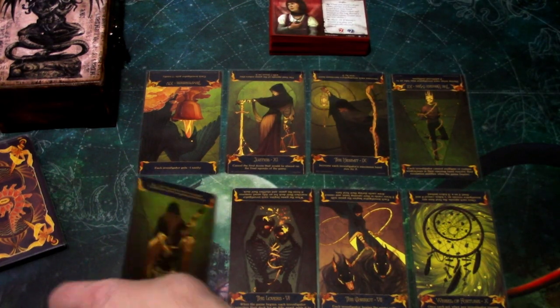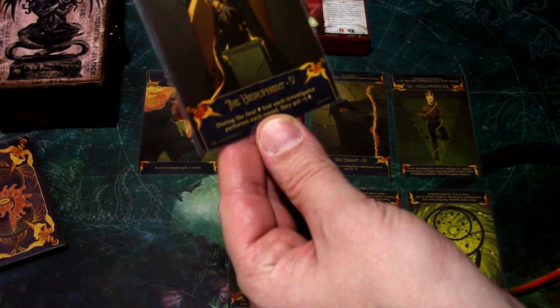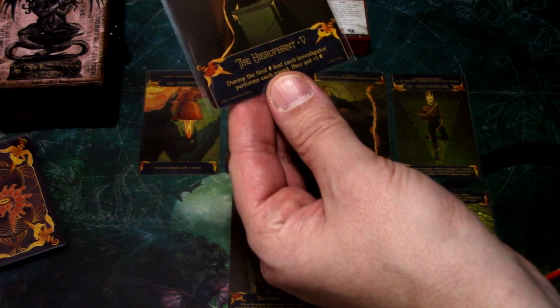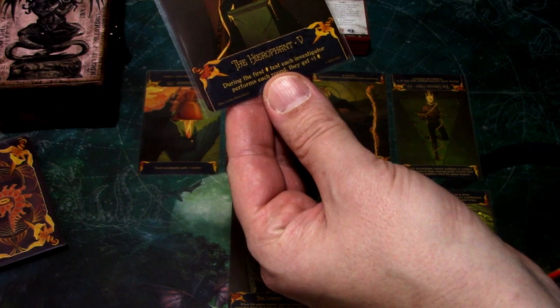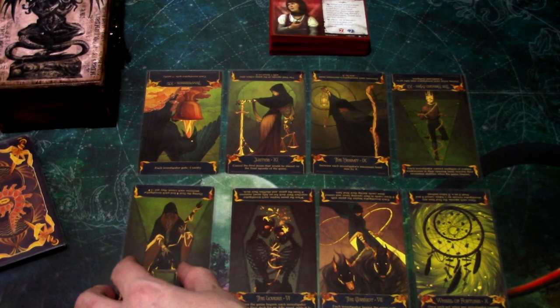Next we have the Hierophant for For the Greater Good. During the first Willpower test each investigator performs each round, they get +1 Willpower upright or -1 reversed. We'll keep that upright.